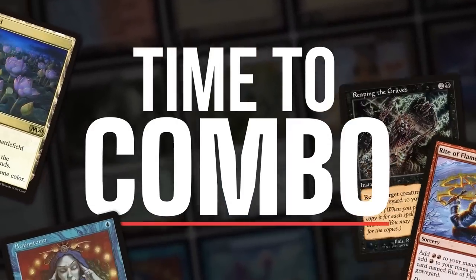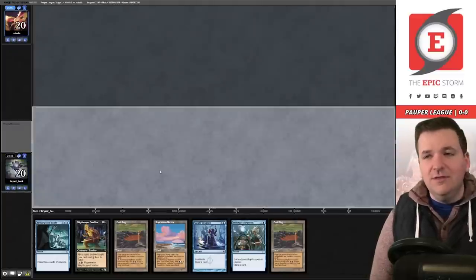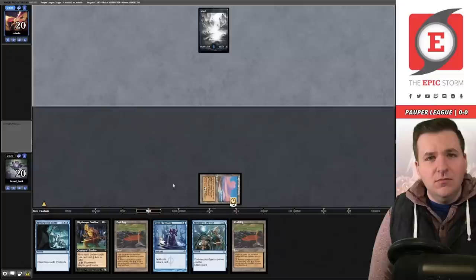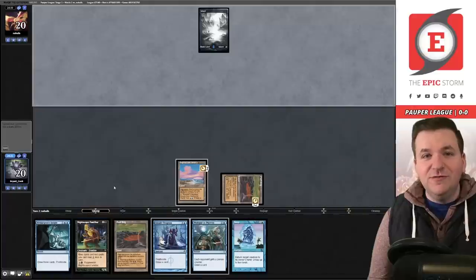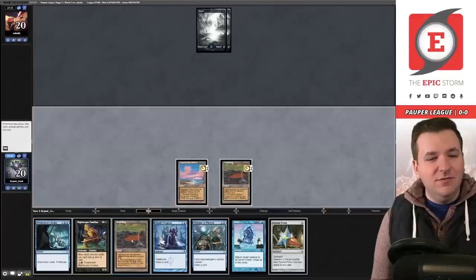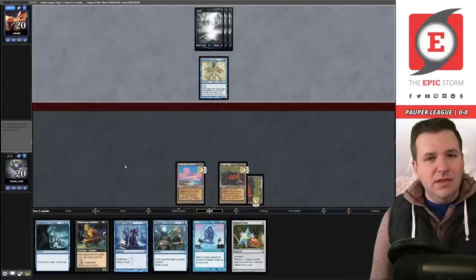Welcome to the first match — we are on the play. Keep, keep, keep, keep — this hand is so good! We'll start off by playing Sandstone Needle and passing the turn. They play an Island. Snap is very good here — when you have Snap with these lands it ends up generating two mana, and if you have a Nightscape in play it generates three mana. They play Island and pass. We play Peat Bog and pass. They play Spell Stutter Sprite — okay, so we're facing Fairies with three open mana.